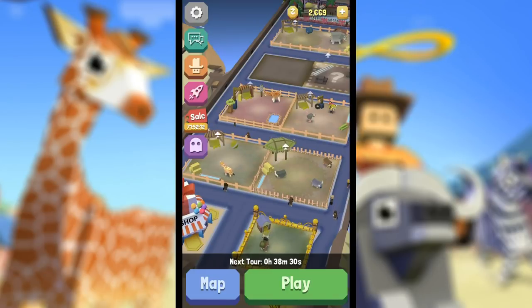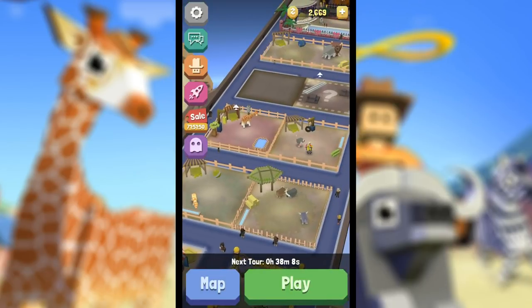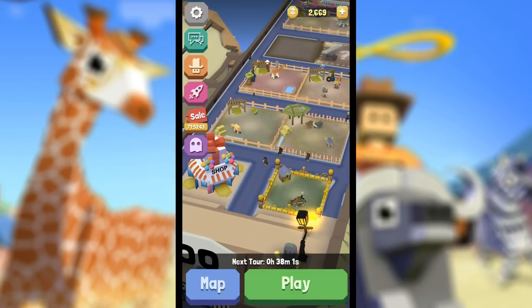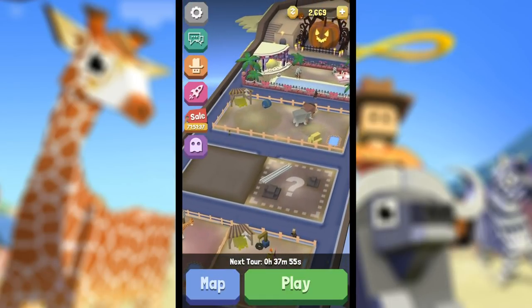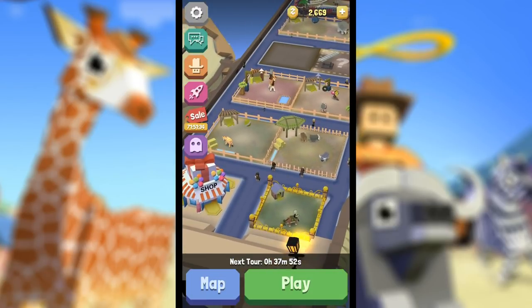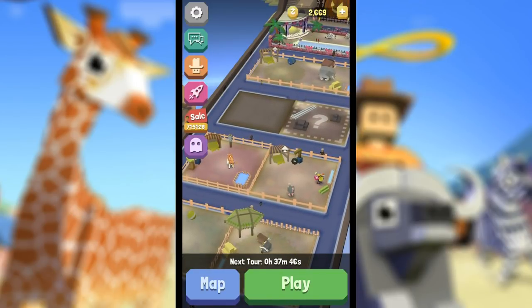So there we go, guys — this is Rodeo Stampede. When I get the wild urge to go on a stampede, you'll see these episodes. Some of you have been requesting it and want to show off and talk about your zoos built up in Rodeo Stampede — it's kind of addicting. It reminds me a lot of Disco Zoo and I got addicted to that for a good long while. I hope you guys enjoy — remember to toss a treat to our candy corn or our giraffe by leaving a like. Please subscribe to follow along on more adventures and let me know what you think of Rodeo Stampede. I'm very tickled by it — it's pretty cute and giving me lots of ideas! I'll see you guys next time — get out of my giraffe exhibit, lady! Bye!